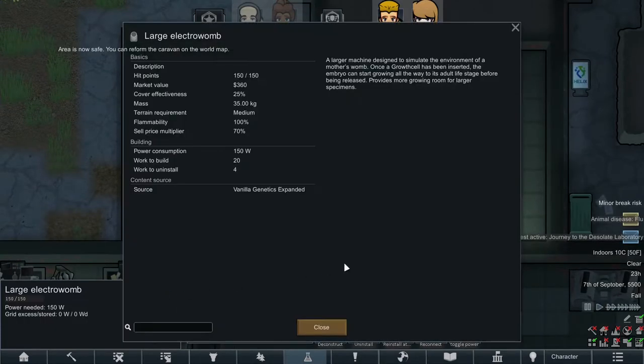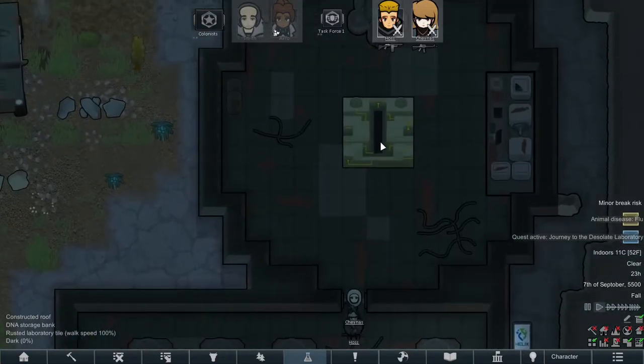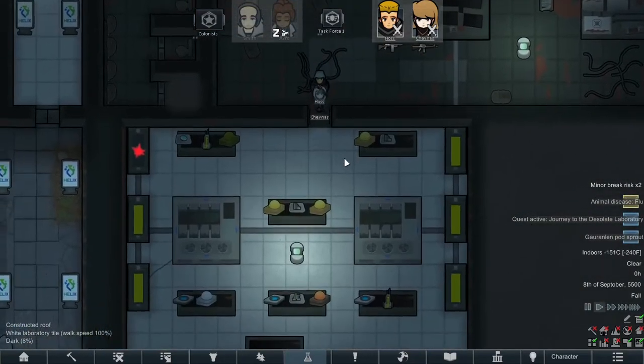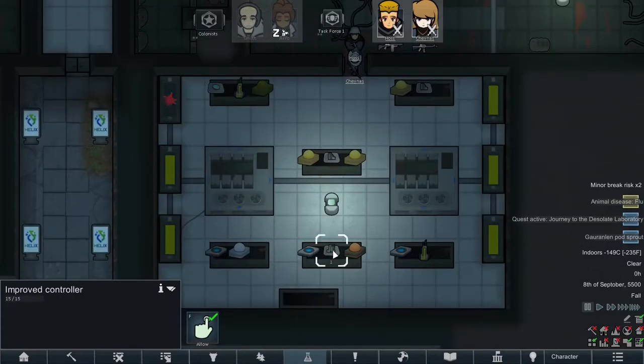Electro wombs — a large machine designed to simulate the environment of a mother's womb. Once a growth cell has been inserted, the embryo can start growing all the way to its adult life stage before being released. Provides more growing room for larger specimens. Super successful so far. Another DNA storage bank — this place is huge. Look at this place! Genomes — there's a lot of cool stuff here. We'll just grab a lot of that.